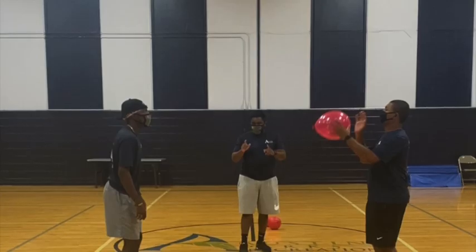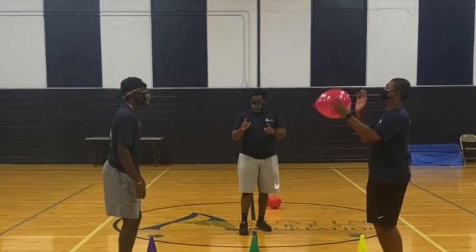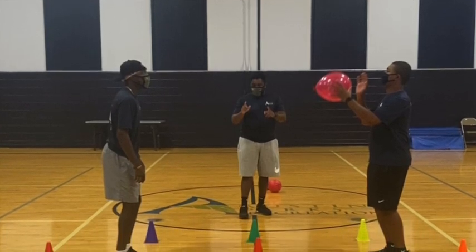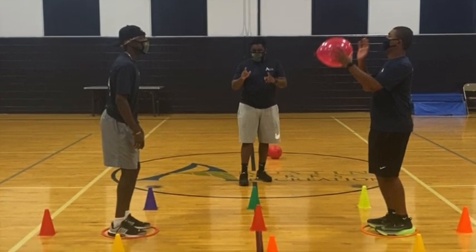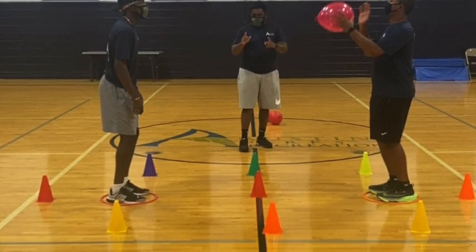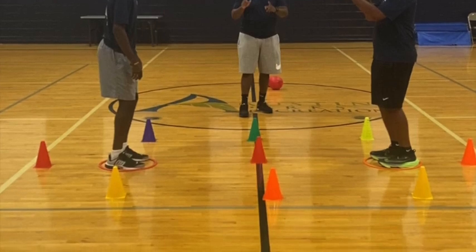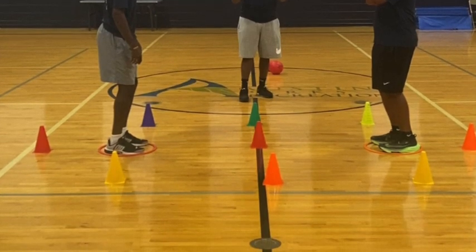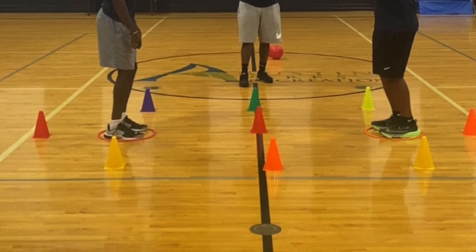Brandon and Roosevelt are standing inside of a hula hoop. Around them are cones. You can use cones, towels, t-shirts, anything like that around the house to make a boundary. Now, if a player knocks that balloon outside the boundary, their opponent will get a point. The whole object of the game is to try to knock your opponent off balance by using the balloon. Now let's see.